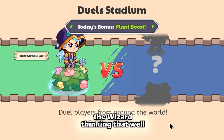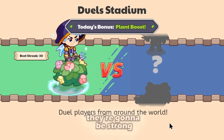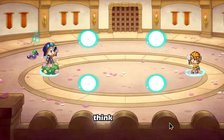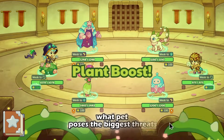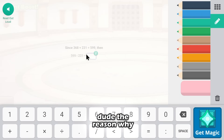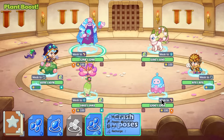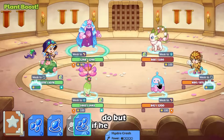A lot of people target the wizard thinking the pets are going to be stronger anyway, and the wizard has the all-out attack so you want to kill that guy. That's not the way to think when doing battles. You've got to think: what pet poses the biggest threat to me? Right now it's this dude. The reason why is that guy has the same spell I'm going to be using — Hydrocrash. This guy poses the biggest threat to me. If he does go first, there's nothing I can really do.